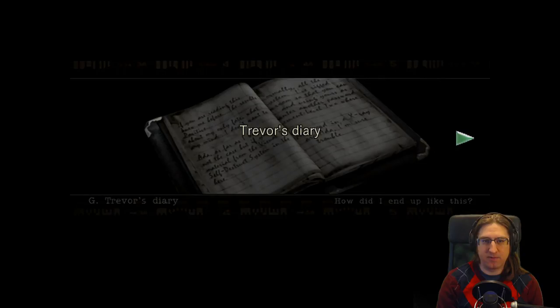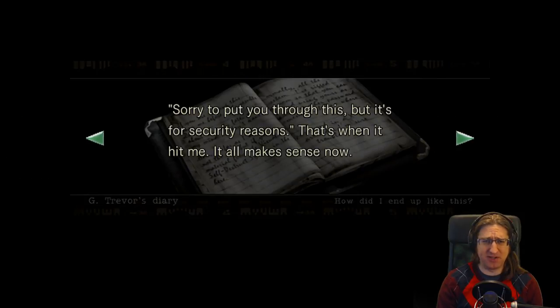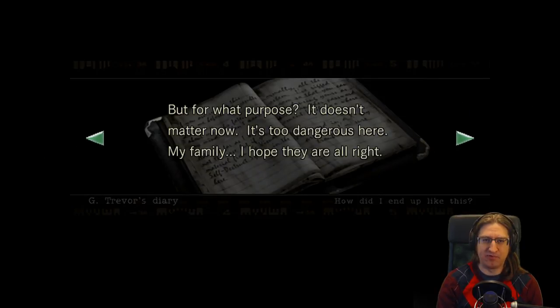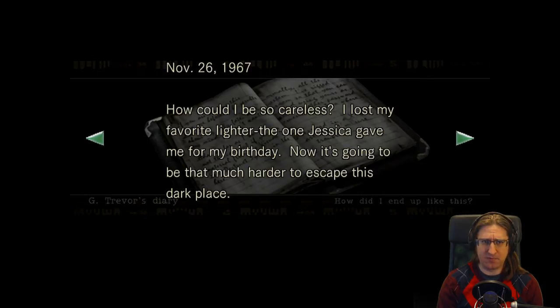'December 24th, 1967 — eleven days have passed since arriving on this estate. A man in a lab coat brought me a meager plate of food and said sorry to put you through this, but it's for security reasons. There are only two people who know the secret of this mansion: Sir Spencer and myself. They'll kill me — Sir Spencer will be the only one who knows. My family — I hope they're alright. Decided to escape. Jessica, Lisa — I pray you are safe.'